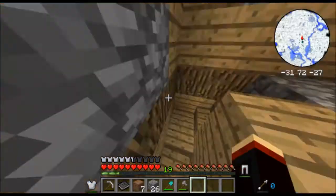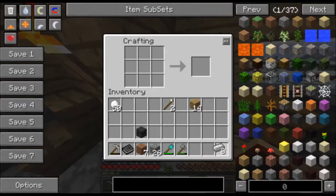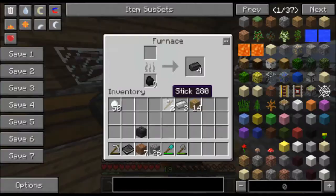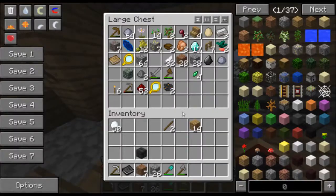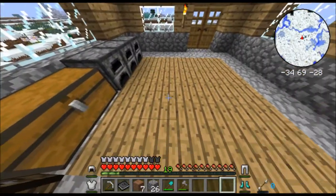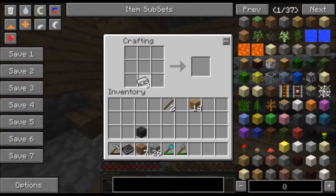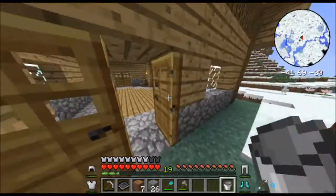There we go, it's daytime morning. One iron short — of course, one iron short. We'll just make that a good run. Because diamonds are not that hard to get. So my goal is to definitely find lava — a lava bucket.